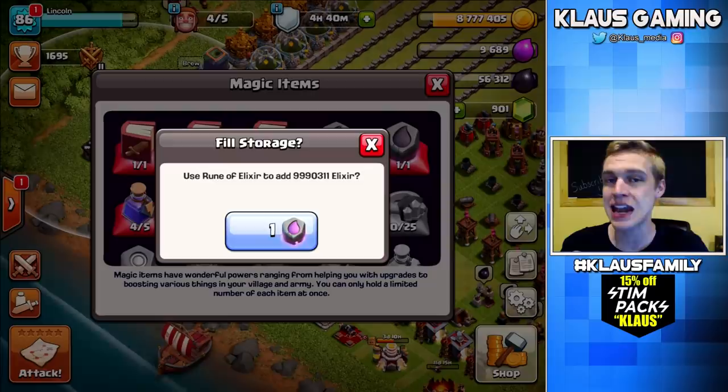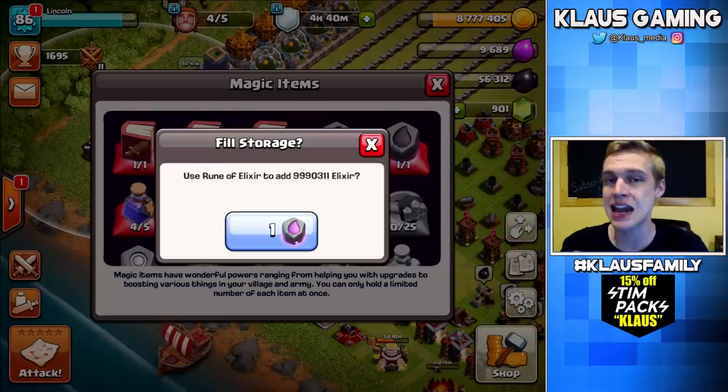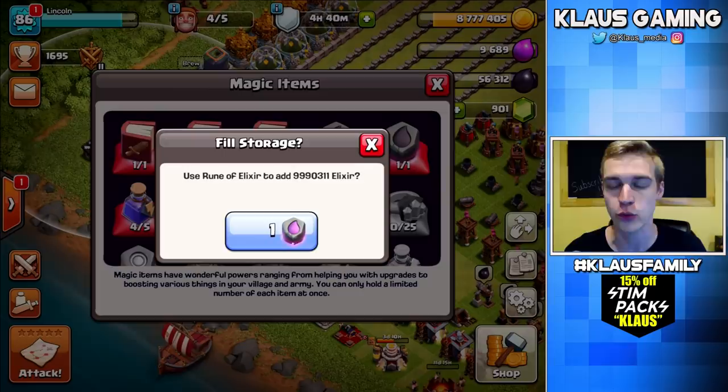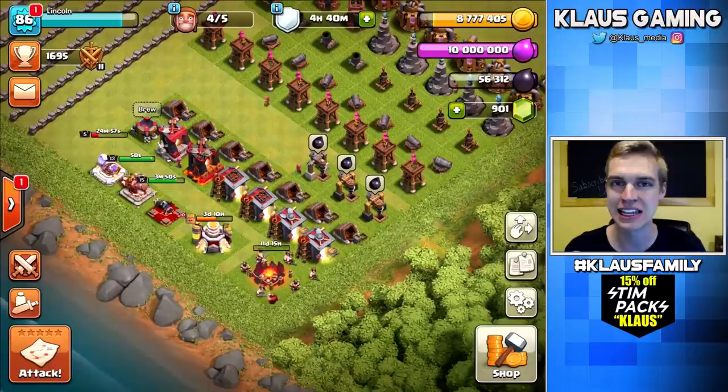Now let's get ourselves a bunch of Elixir. Let's use this rune, guys — it's going to give us 9,990,000 Elixir. That is a lot of Elixir for one single rune, guys, that's almost perfect. It worked out better than I expected. In 3, 2, 1 — bam. Alright guys, now we've got 10,000,000 Elixir.